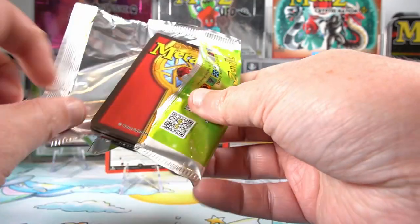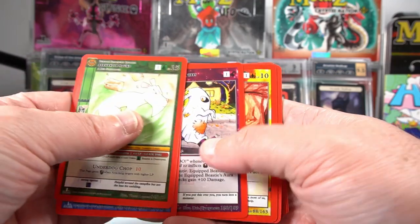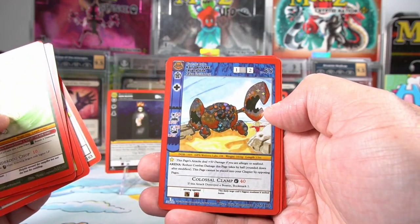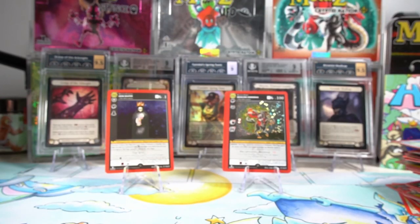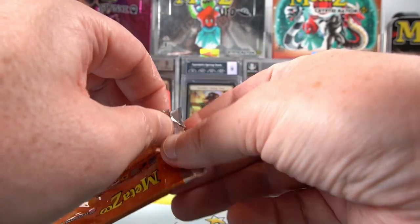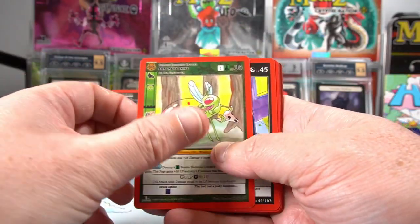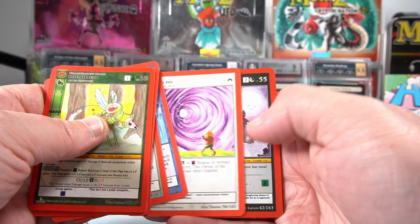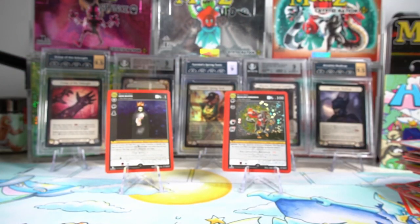Certainly a much better box than the booster boxes we opened probably a good month or two months ago. Happy to see these hits. Spooky Kite reverse, Crustacean and a Hell's Gate non-hollow. Getting down to the final few packs - looks like we might not see a Moth again. Bladenborough, Hell's Gate - nothing too special there. Let's get these last few packs out of the box.